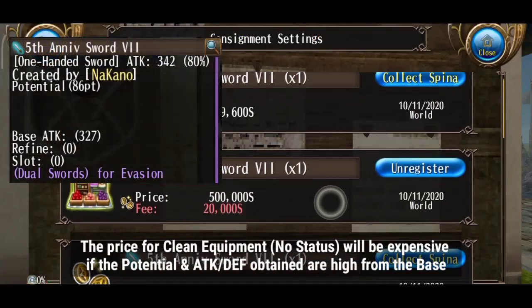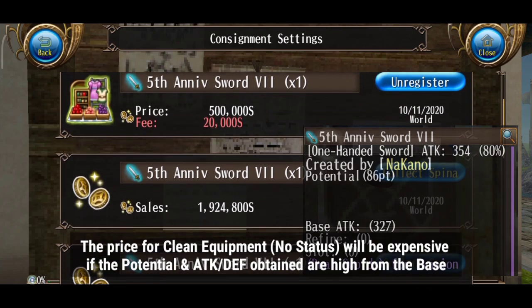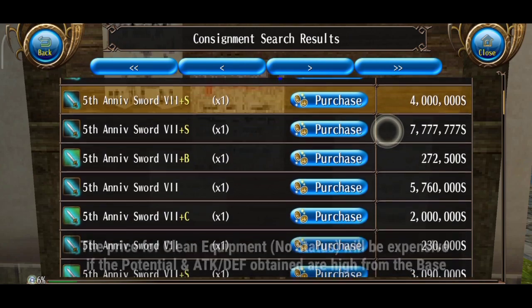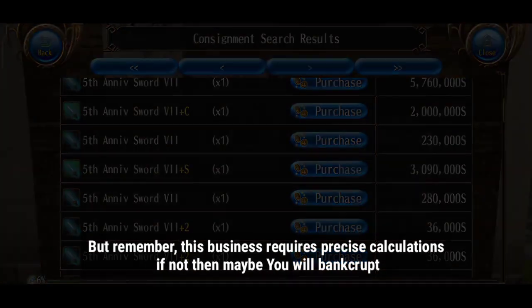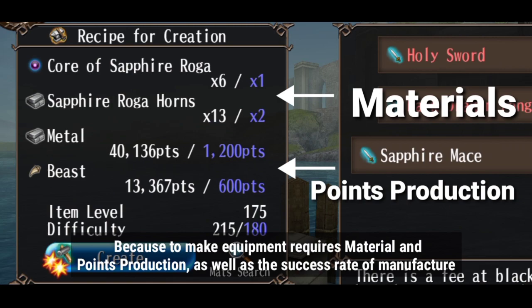The price for clean equipment with no status will be expensive if the potential, attack, or defense obtained from the base is high. But remember, this business requires precise calculations — if not, then maybe you will go bankrupt. Because making equipment requires materials and points of production, as well as a success rate of manufacture.